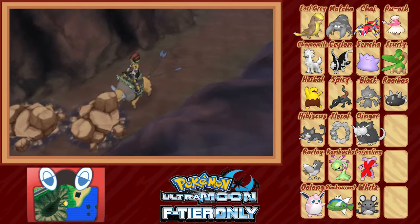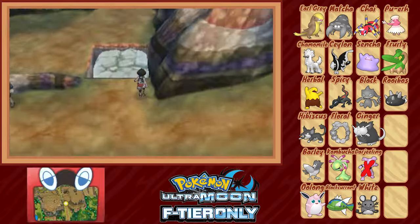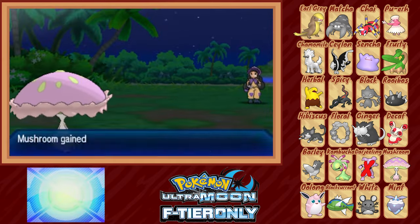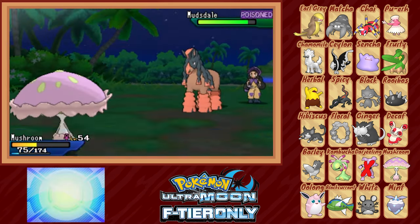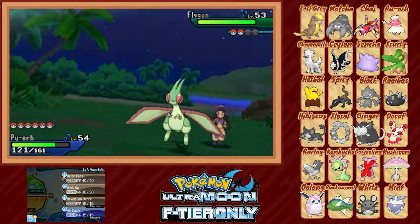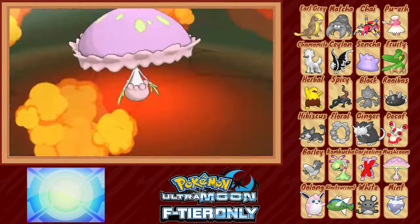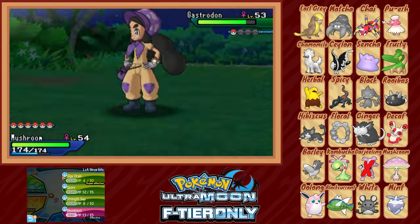That means the only thing standing between me and the Elite Four is one last Grand Trial fight against Hapu herself. But first we replace some team members — we trek around for encounters: Decaf the Spinda from Ten Carat Hill, Mushroom the Shiinotic from Route 11, and Mint the Carvanha from Vast Poni Canyon. Hapu leads with a Golurk — we bring out newly caught Mushroom and promptly put it to sleep with Spore, then two Giga Drains make short work of it. Against Mudsdale the Heavy Slam nearly takes out Mushroom and also activates Effect Spore via contact, poisoning the horse instead. We switch to Black Currant, take the resisted move, and Aqua Tail takes down the overgrown pony. Kommo-o only has two moves so we switch to Pu'ar to force a Dragon-type move, giving us a free switch back to Mushroom. We take one Earth Power, Strength Sap heals us back to nearly full, put the Dragon to sleep, Giga Drain for healing, and KO with Moonblast. Gastrodon stalls with accuracy drops and recovery, but eventually falls to a Giga Drain — our last Grand Trial is complete.